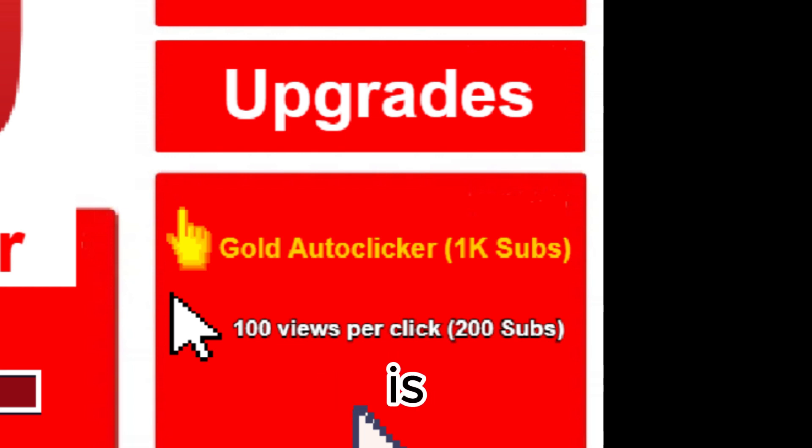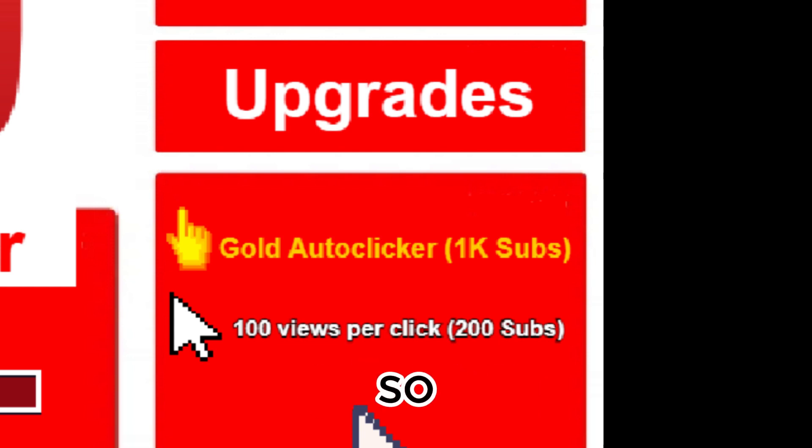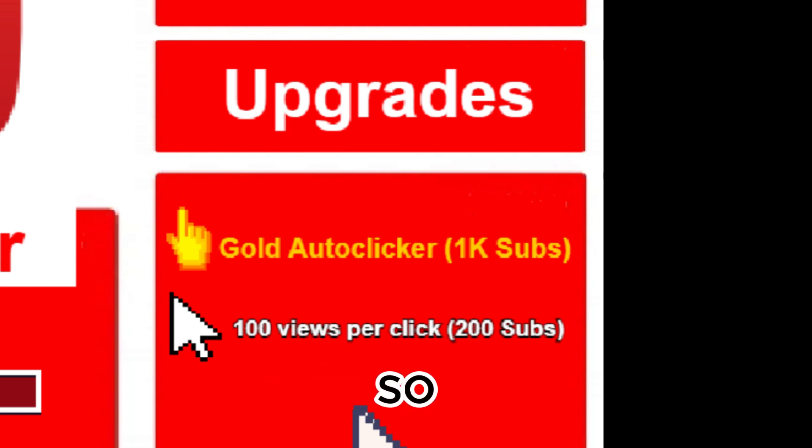This upgrade system is better. The thing about the cursor upgrades — it did happen in 2.0 — you will notice that you get more views per click as you go on. I'd rather you be able to manually upgrade the cursor. I also made the cursor upgrades better, because the most views you can get per click in 2.0 is 100, which is terrible because you need 100 million subscribers in that version. I made the maximum views you can get per click 1 million.